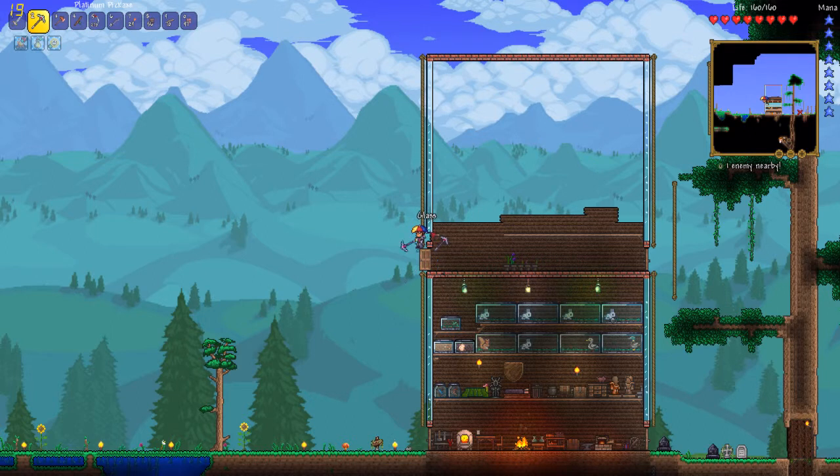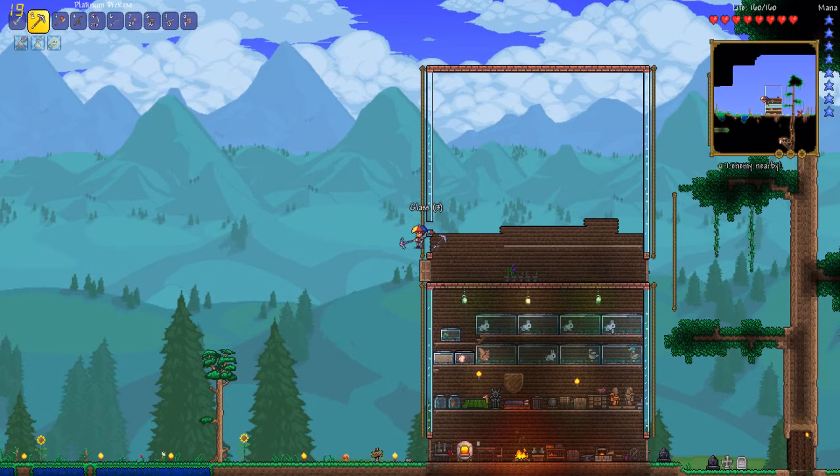I hope y'all enjoyed — see y'all next time. Bye. If you can, please give me tips on how to defeat the Eye of Cthulhu, because it's apparently the easiest boss in the game — a pre-hard mode boss — yet I don't think I'd be able to beat it. And can you give me some tips on how to defeat the King Slime? I think I'm going to set my spawn on top of that tree so I can just push it off whenever Slime Rain happens next time. Hope y'all enjoyed, see y'all next time. Bye.